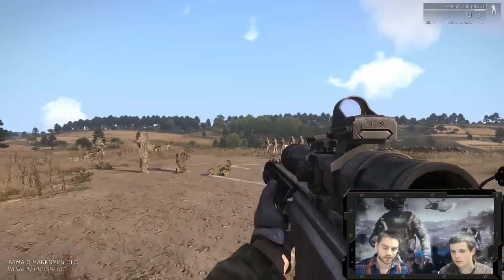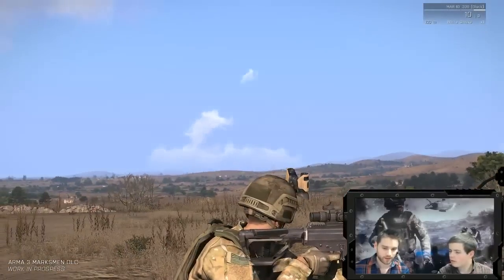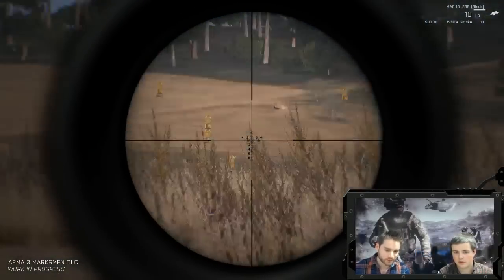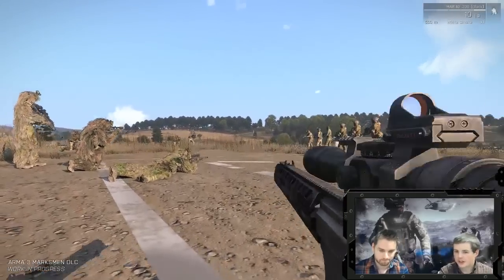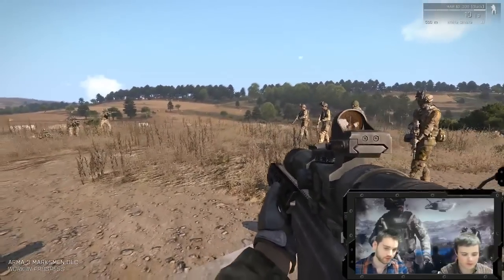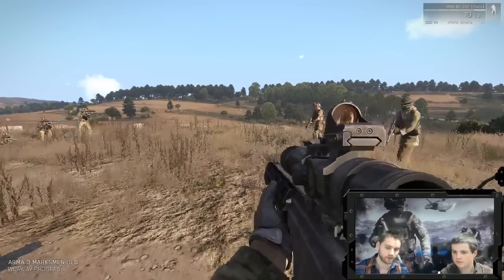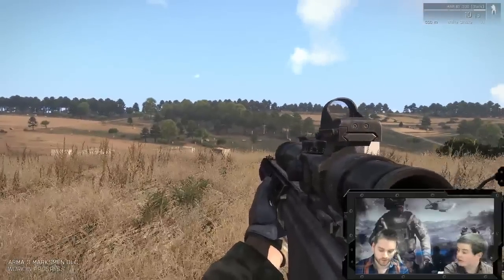On top we can see one of the new scopes — this is the AMS. There'll be one for NATO and one for CSAT. The guys spent a lot of time picking out the most appropriate scope for each weapon. So we're seeing lots of new weapons and new attachments as well. We have the five rifles and the two machine guns, plus the ghillie suits and the scopes — one for NATO, one for CSAT.